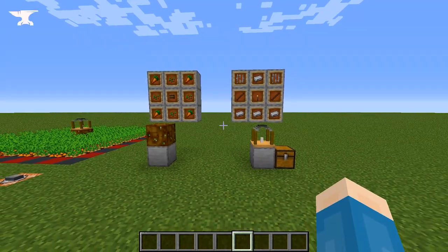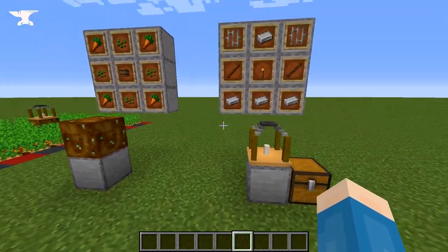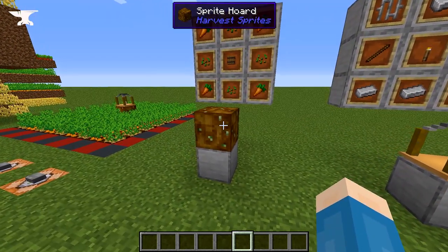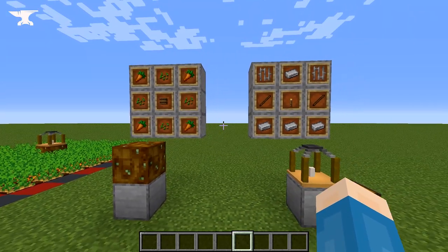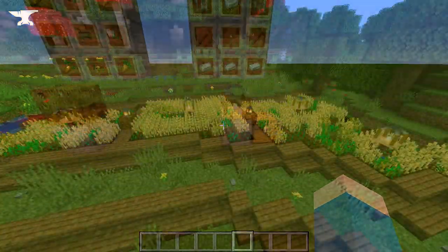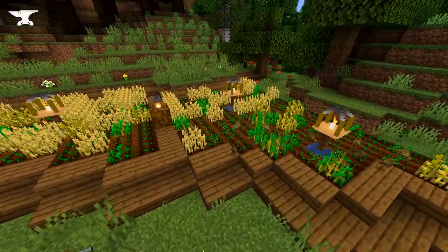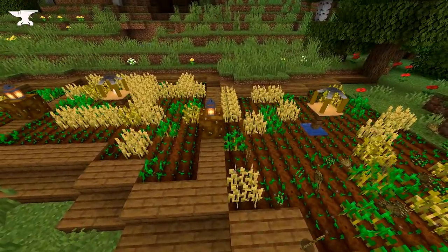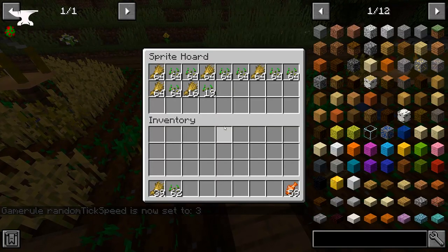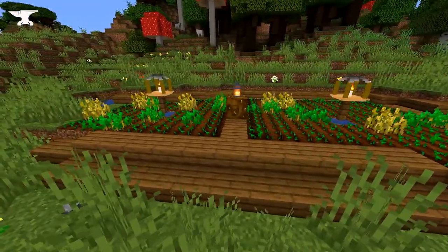Harvest Sprites is a highly configurable mod that adds two new items to the game: a sprite lamp and a sprite horde. Both items are fairly easy to craft, even early game, and make harvesting crops a breeze. According to the developer, not much is known about these trans-dimensional sprites. You can't see them or feel them, but they will happily harvest crops if you offer them some food, a little light, and a sprite lamp to live in.